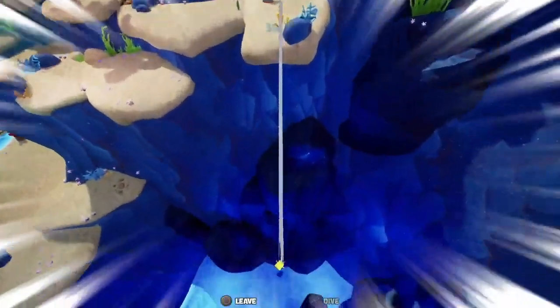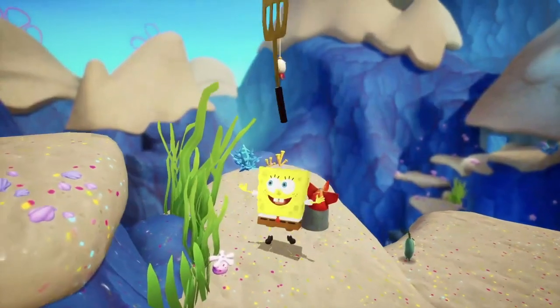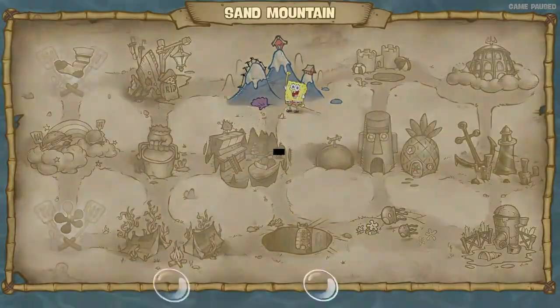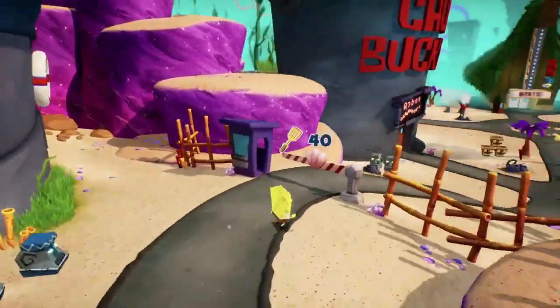Spatula 39 unlocks from the Sand Mountain bungee jump, which allows us to complete everything in this area of the game, with the exception of the snowman sock which I did try a couple of times. Upon grabbing spatula number 40 from Patrick, we head off to the Industrial Park for our second boss fight.